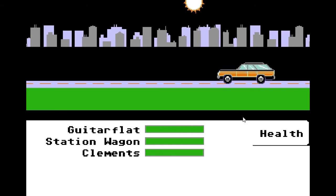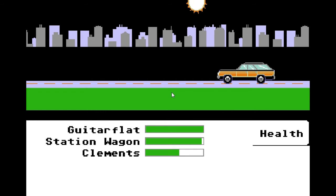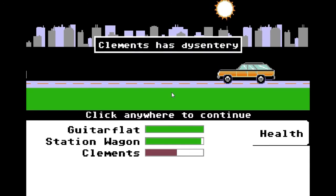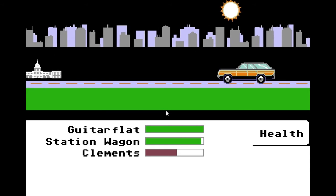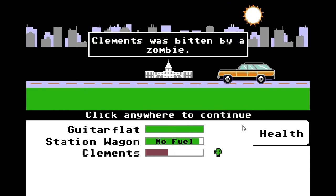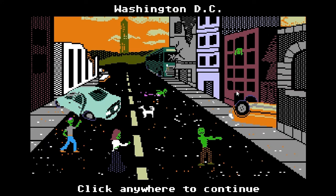A lot like the original Oregon Trail — Clements has a broken arm. Clements has dysentery. These things are terrible. But unlike the original Oregon Trail — bam — Clements was bitten by a zombie. Oh, and the station wagon's out of fuel. Washington DC.